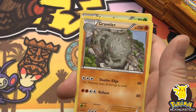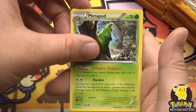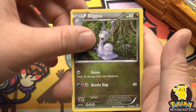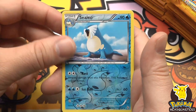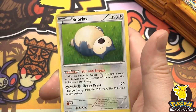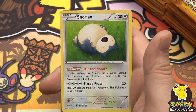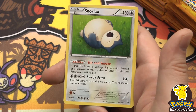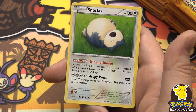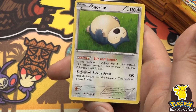Commons: Graveler, Metapod. Our rare is Snorlax, 130 hit points. Getting put to sleep is one of the most annoying things that can happen in Pokemon. With Snore and Sleepy Press dealing 120 - heal 20 damage from this Pokemon, but this Pokemon is now asleep.